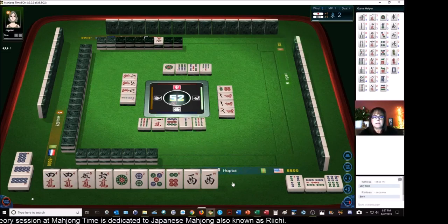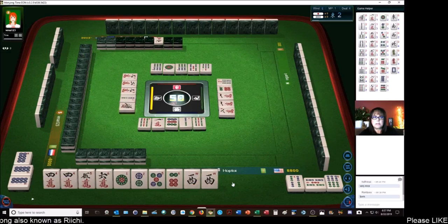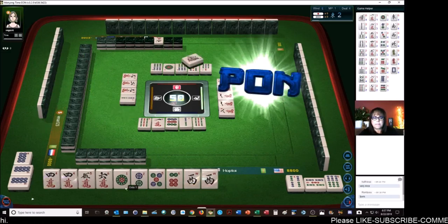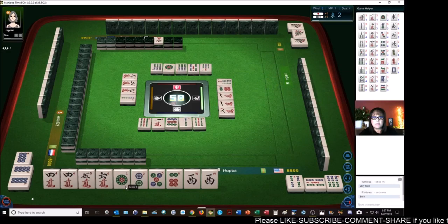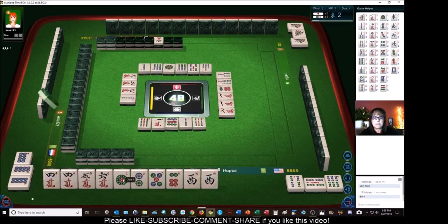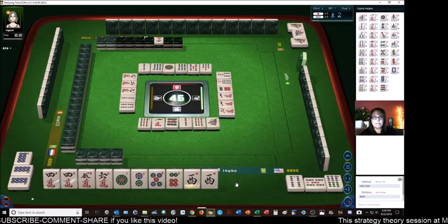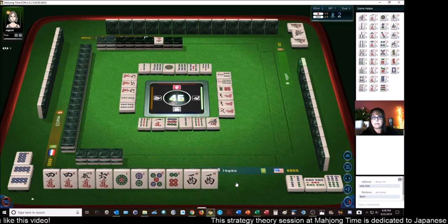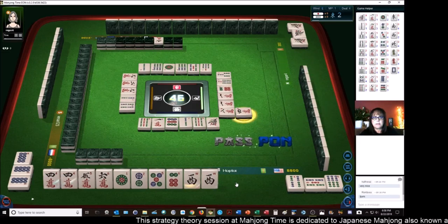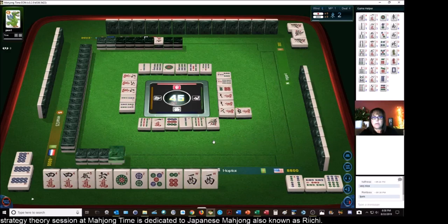Nine bamboos. Seven bamboos. Six bamboos — it would be great if we could draw it. One bamboo. Three bamboos. Two bamboos. Four bamboos. One bamboo. Four characters. We don't want to Pon — I don't know where that west is, because that would be our only Yaku if we can't get this mixed triple Chi.